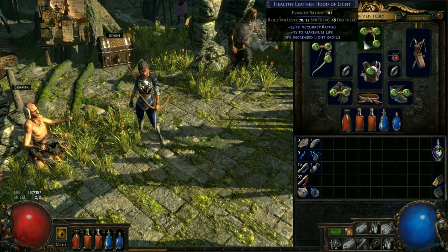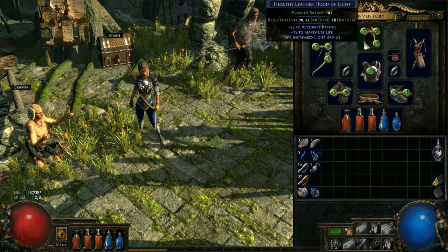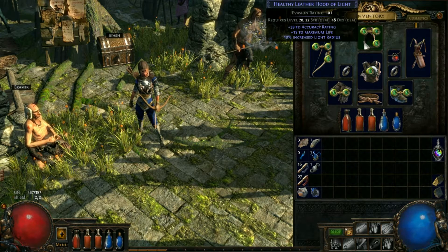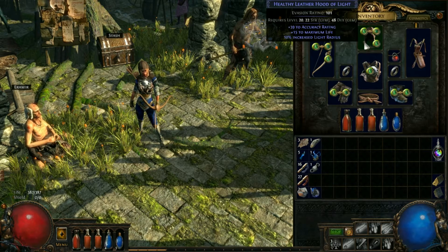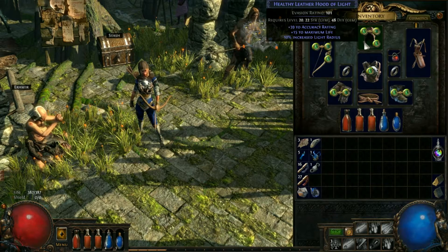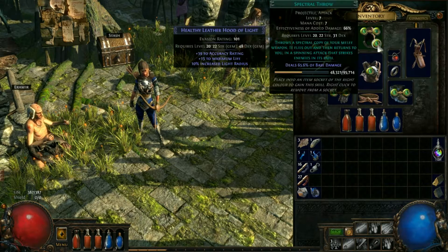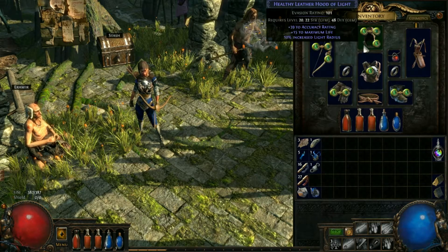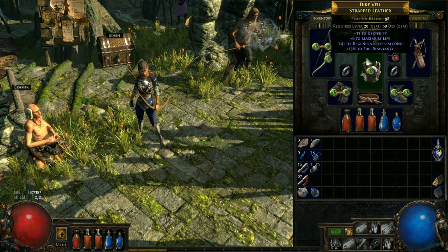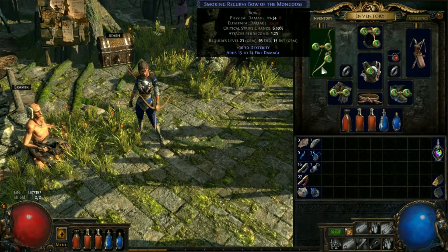And of course a little bit of lightning resistance, which is always good. We also have a new headpiece called the Healthy Leather Hood of Light. It's only a blue so it's not anything spectacular, but the reason I liked it is it more than doubled the evasion rating - I think the last one was 42 - and it has the same gem configuration, so that is fantastic.